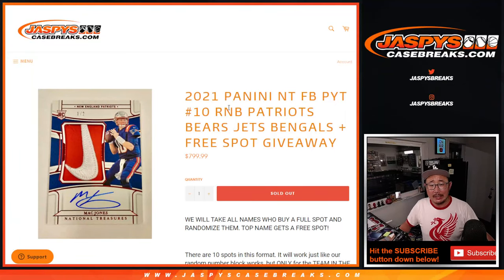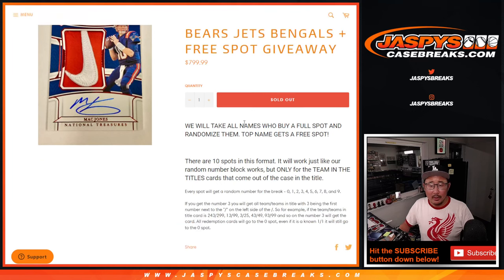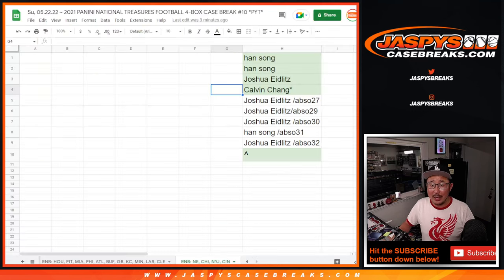Hi everyone, Joe for JaspiesCaseBreaks.com with a Patriots, Bears, Jets, Bengals number block randomizer for pick your team 10 coming up in the next video. And if you bought an extra spot, or if you bought a full spot, you got a chance at an extra spot right there.